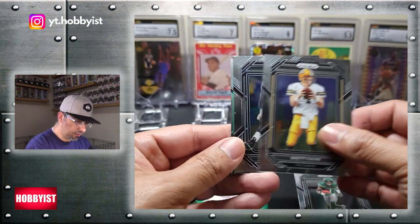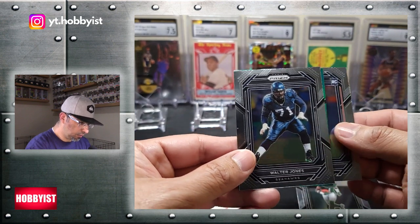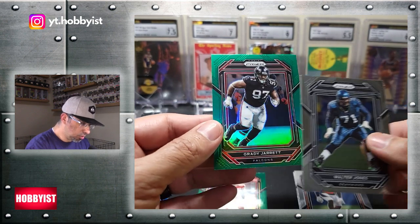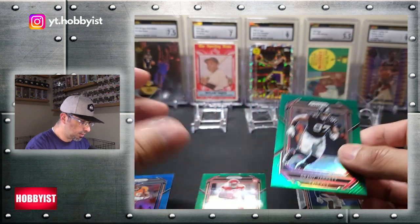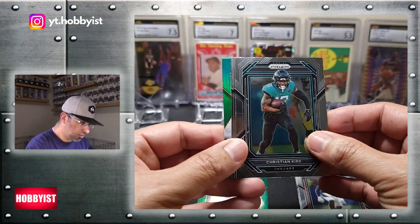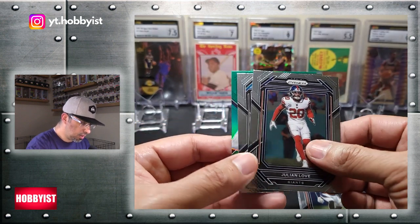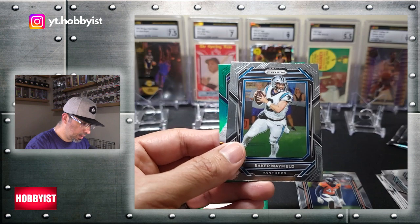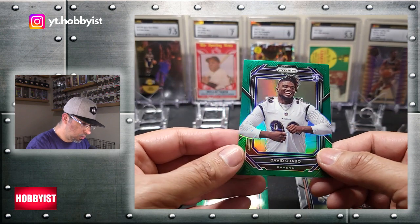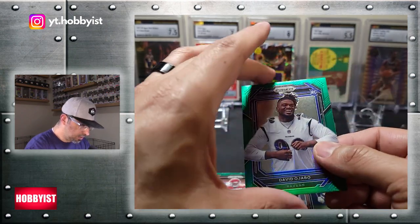There is a Brett Favre. Walter Jones. Pull from the back — we've got a rookie Nick Bonito. And behind Walter Jones is a Grady Jarrett. We've got a Christian Kirk with the green in the back. Julian Love. Baker Mayfield. Followed by a David Ojabo rookie card. Nice green rookie there.